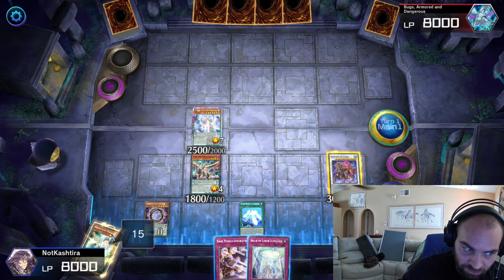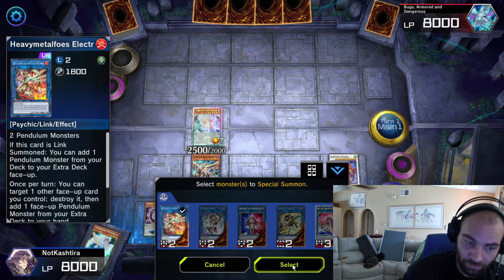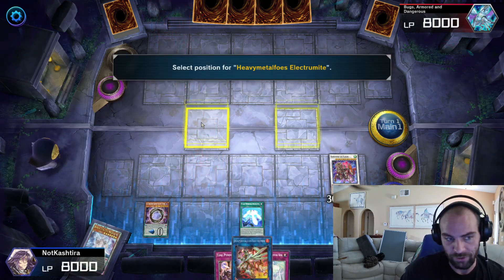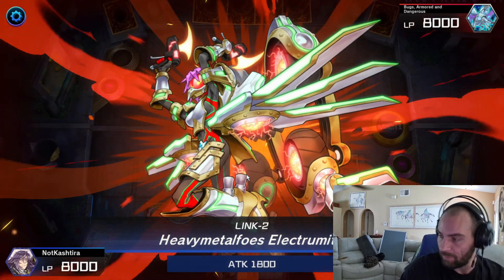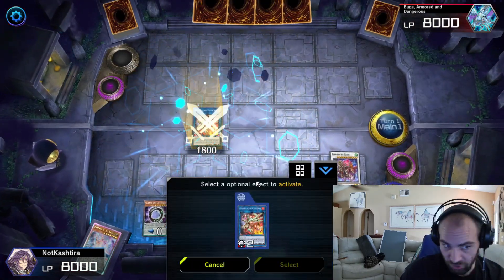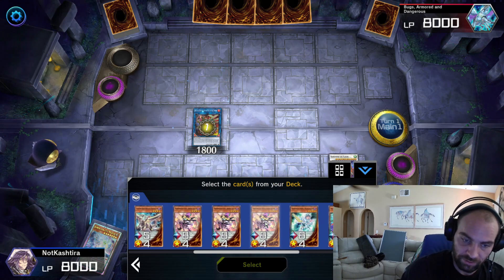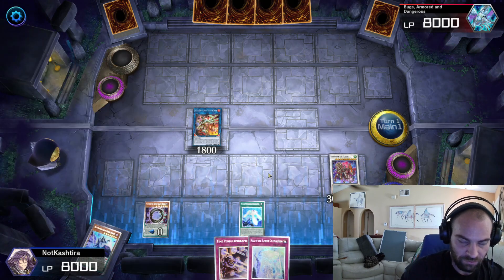So we have the Barone — what do we do next? Well, we have two Pendulum Monsters, so we should go into Electrumite. There's no reason to ever not go into Electrumite. Electrumite is going to be a link body on the field, draw a card at least, and summon an Astrograph Sorcerer which should search you a monster if you do it correctly.